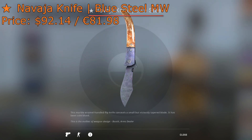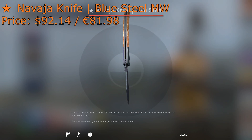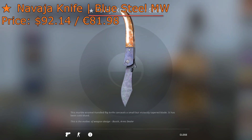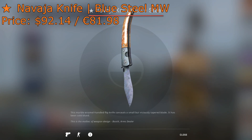Coming in at number 2, we have the Navaja Knife Blue Steel Minimal Wear. You can get this skin for $92 on the Steam Market. I've always been a fan of the Blue Steel type of skins, and this knife is fairly new — it was only recently added in the Horizon case update, so there's not too many of these out there. If you're into these newer type of looking skins, I definitely recommend you invest.